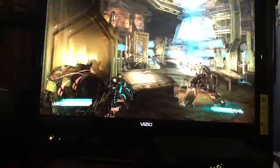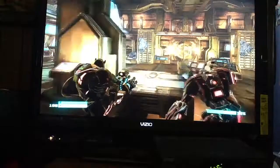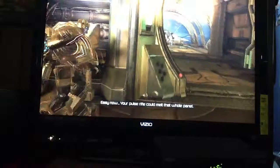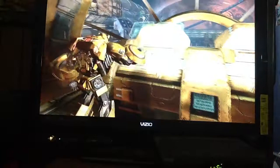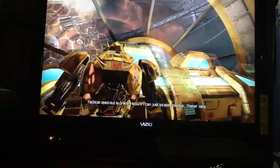Decepticons dropping in from above — change your shooting angle for better aim and cover. Good hit, good effect on target. Put him down, put him down. I'll hold the line — the defense mainframe is just through that door. Your pulse rifle could melt that whole panel, then you can rush him from there. Sprint sprint sprint sprint, attack! Destroyed. You did it — pulse gunners on the engine deck. Tactical readout is online now. I can locate Optimus — there he is, taking Megatron head on.